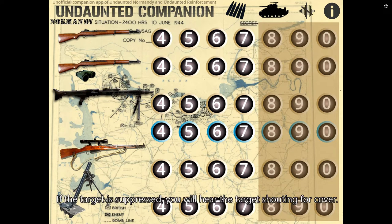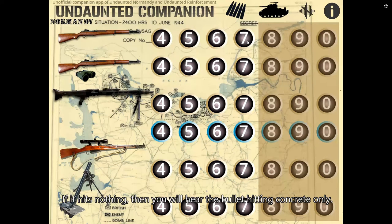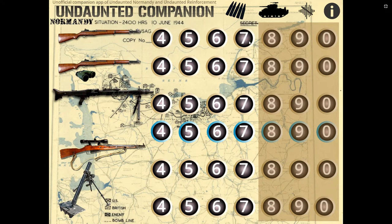If the target is suppressed, you will hear the target shouting for cover. If it hits nothing, you will hear the bullet hitting concrete only. The button will also change color to show you the result: red means the target is hit, pink means the target is suppressed, and green means missed.